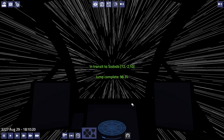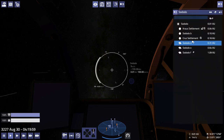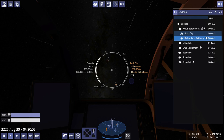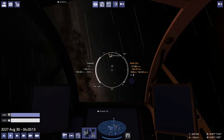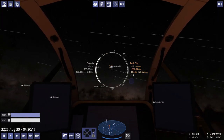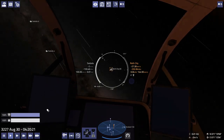Here we are at Sudodo. Look at that — no cops, nobody out here to give us any trouble. Kraus Settlement is really close, and I think Roth here is the place to be. Already mispressing keys — let's head over to Roth City.